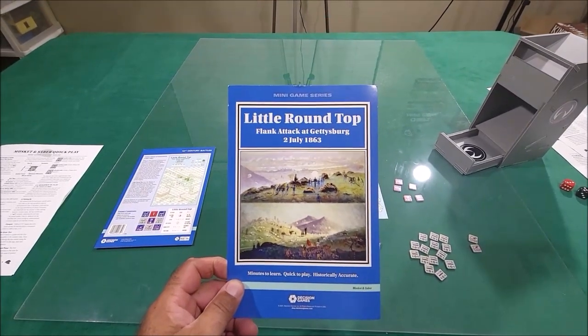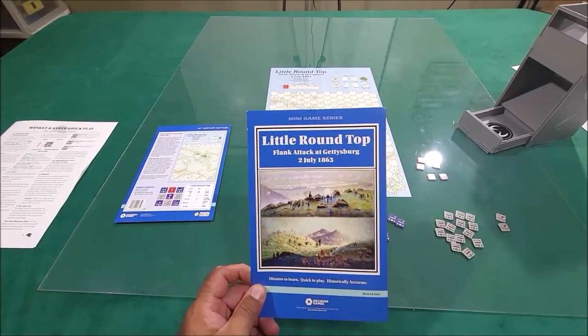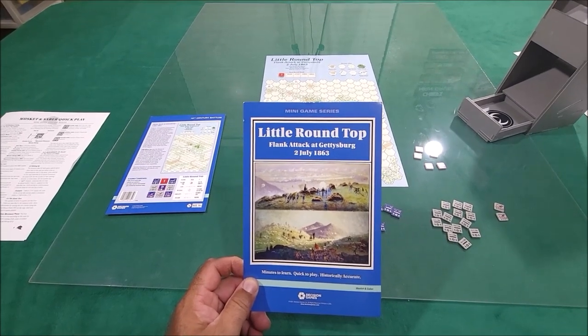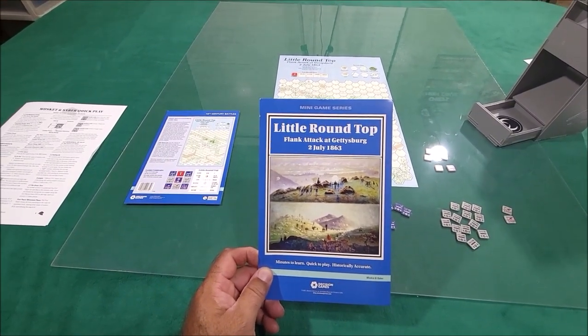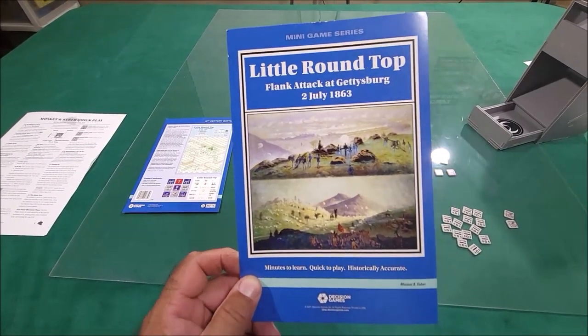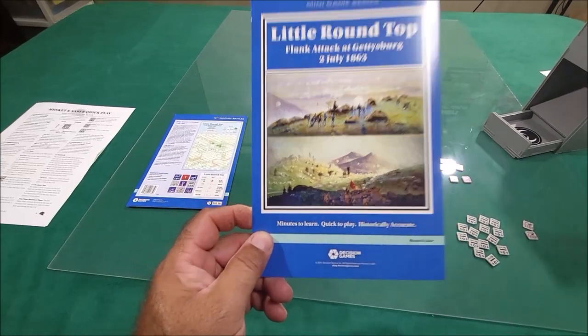Hey guys, welcome to my second game of Hex Encounters. I decided I'm going to do Little Round Top before Saratoga. This is the flank attack at Gettysburg, 2nd of July, 1863. It's a decision game — minutes to learn, quick to play, historically accurate.